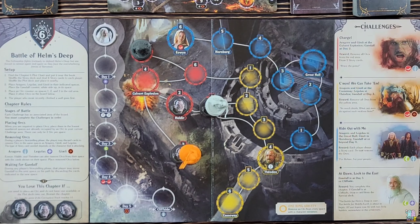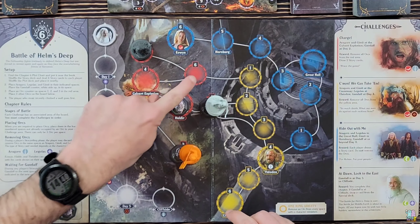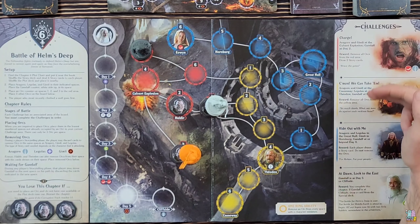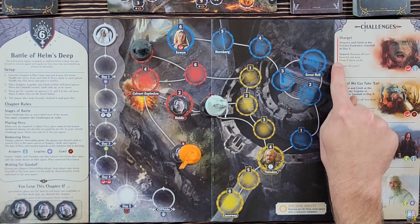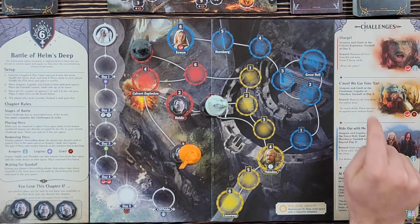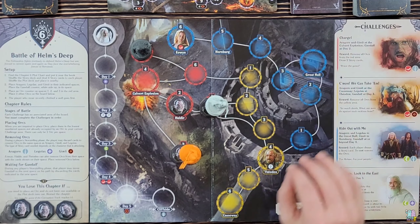The fellowship fights tirelessly to defend Helm's Deep but are forced to retreat again and again as they face the overwhelming forces of Saruman. In this scenario, there are three different sections on the board: the red section, yellow section, and blue section. Each of those sections corresponds with a challenge. The top challenge is red and it's called 'Charge,' the second challenge is yellow and it's 'Come On, We Can Take Them,' and the third challenge is blue: 'Ride Out With Me.'